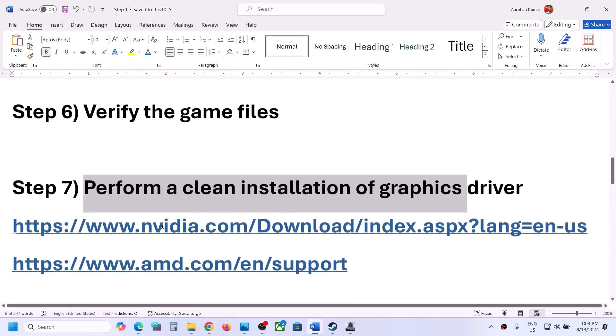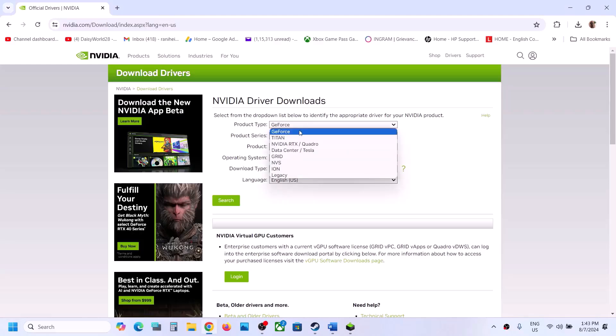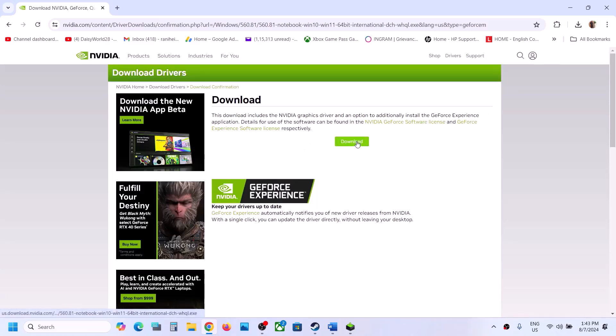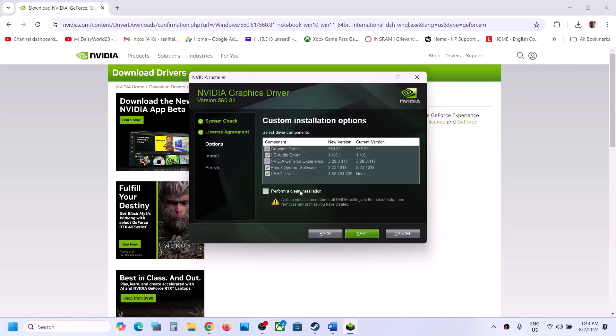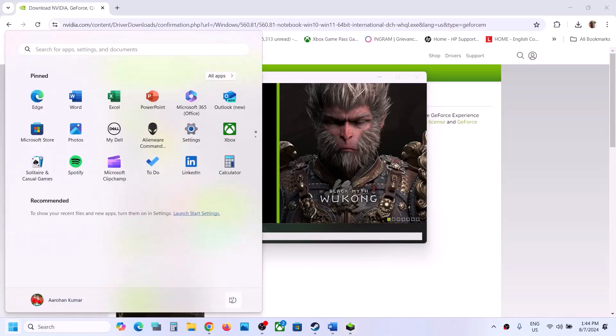The next step is to perform a clean installation of your graphics driver. If you have an NVIDIA card, go to the NVIDIA website; if you have an AMD card, go to the AMD website. Select your product type, series, and specific graphics card, then select your Windows version and choose Game Ready Driver. Click Search, then Download. Once downloaded, run the exe, click Agree and Continue, select the Custom option, check 'Perform a clean installation,' and click Next. Once the installation is complete, restart your computer and launch the game.